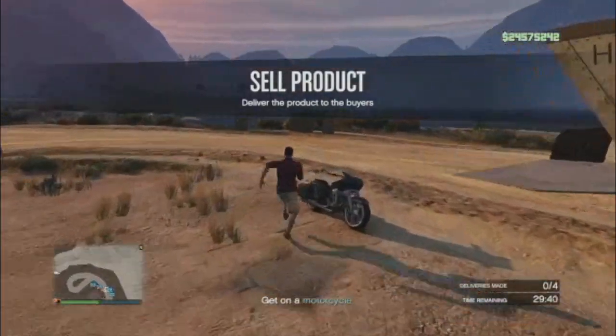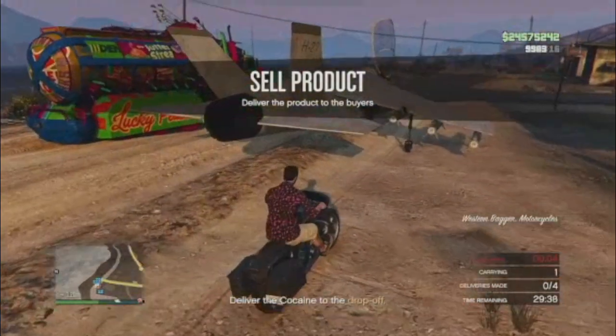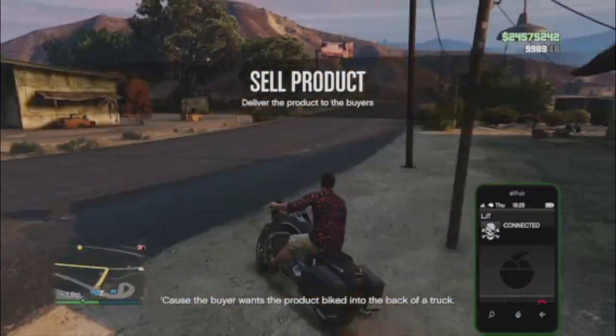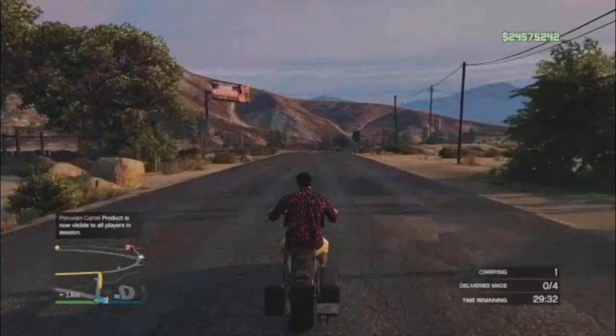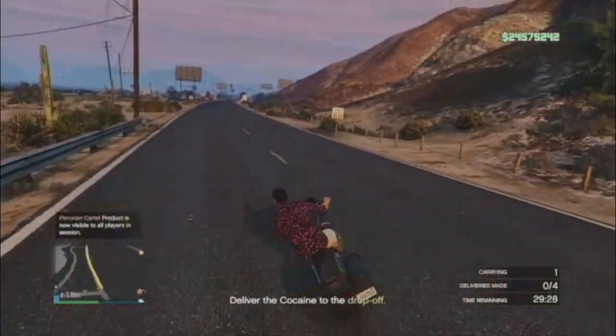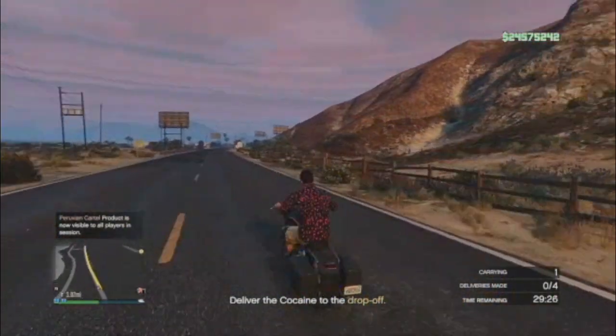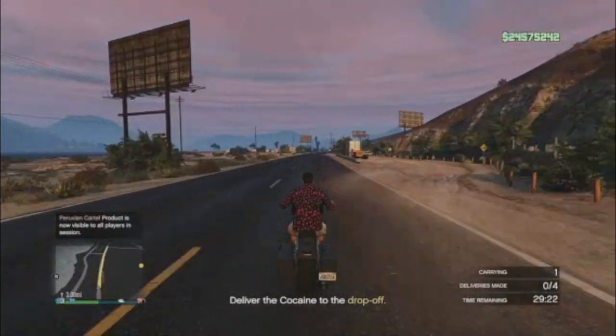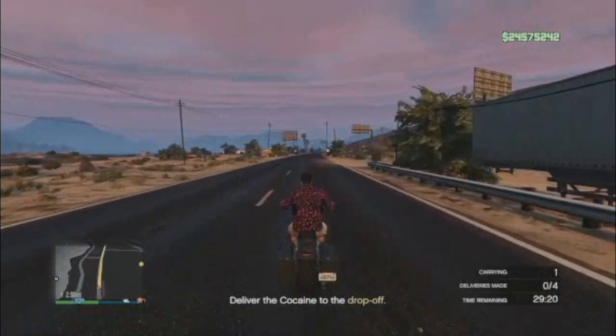This method could also work with the trash trucks as well, though I'm not too sure — it hasn't happened to me yet. But every time I've tried this method for the MC's sell mission, I've never gotten Pulse Op vans. I've either gotten bikes, helicopters, planes, or boats, because I had these two large vehicles obstructing where they spawn.